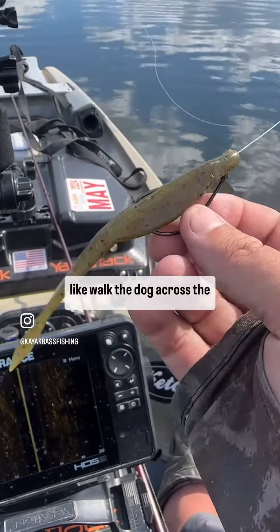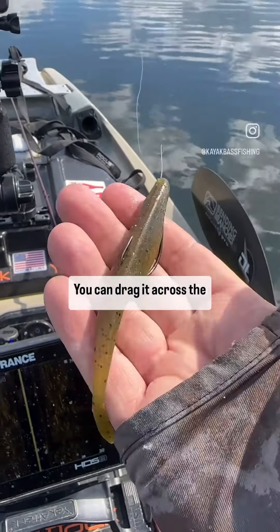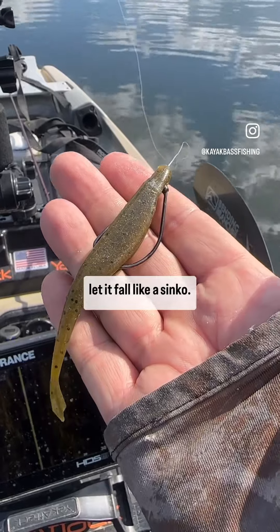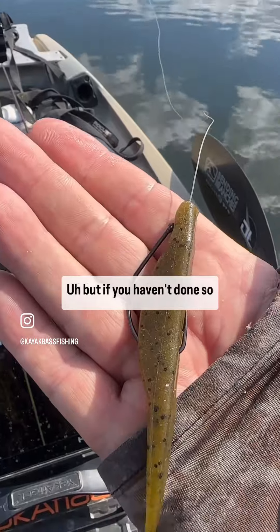You can fish this thing by walking the dog across the top and get blow-ups, you can drag it across the top of duckweed, you can skip it under docks, you can throw it out and let it fall like a Senko, or you can raise your rod tip and walk the dog just below the surface.